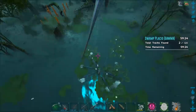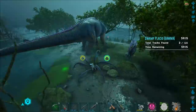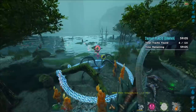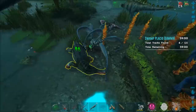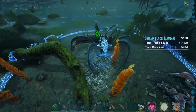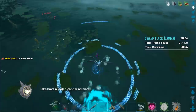We got another set right here. Let's see. I don't see any more. Oh, I see some up ahead. There we go. They have like a tiny little red light on them. This way. Alright, well, we got the Sarko coming in on us here. Let's go ahead and eat it. I see the next set. Come on, please. There we go. Now this way. Yeah, he's going this way. I can see them pretty well, actually, in the water, which is nice.